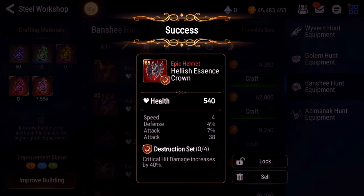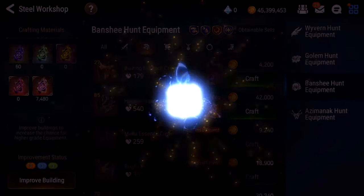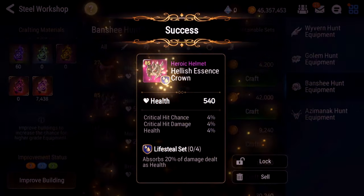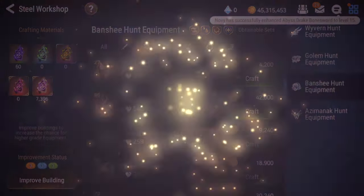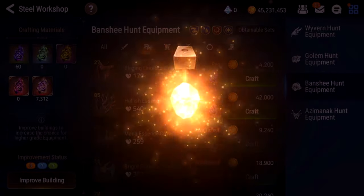Speed, defense, attack, flat attack — no crit hit chance or crit hit damage. Max speed though — not really very good. I'll roll it probably once and see what happens later. Maybe it'll be some mysterious 20-speed gear. Crit hit chance, crit hit damage, health — lifesteal. I'll take it, not bad. Still nothing good for counter though. Getting some blues now.